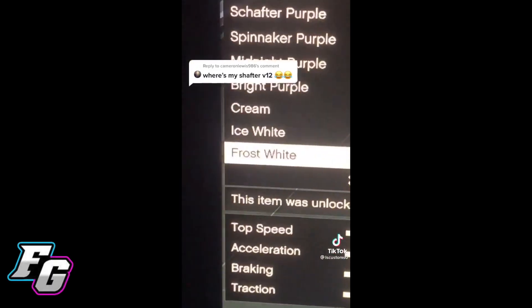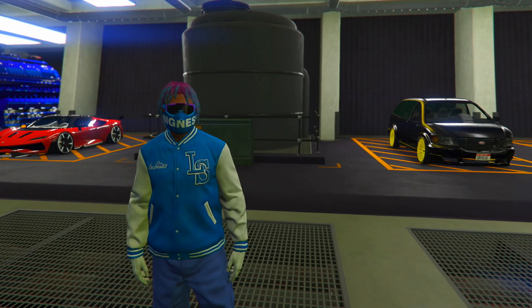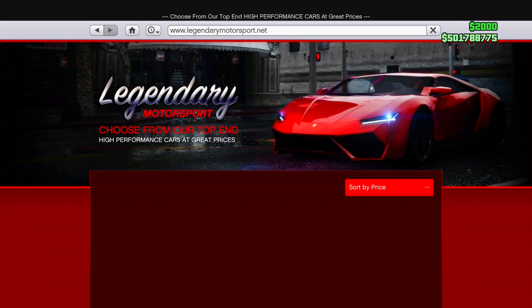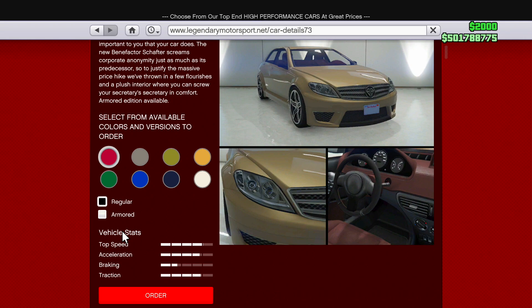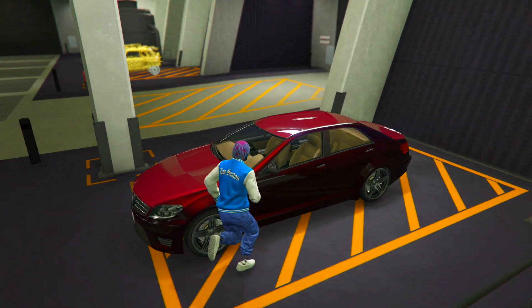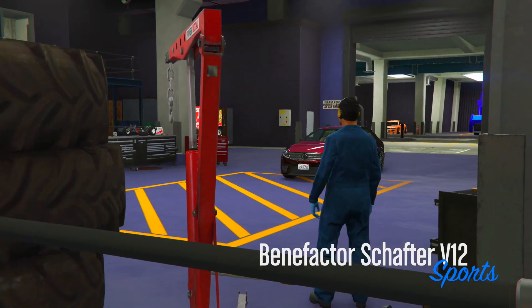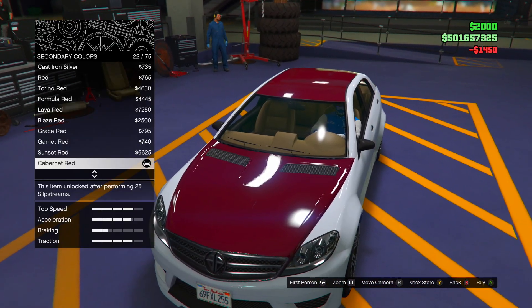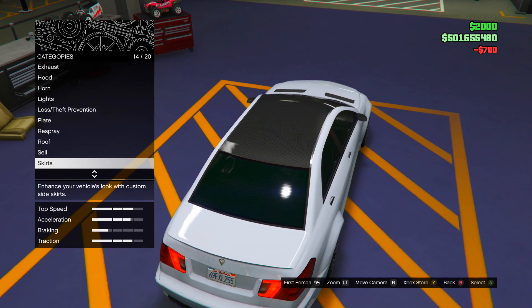Now the next TikTok — he's showing us how to customize a Chapter V12, which is a car that I actually really like. I have like maybe two different versions of these modded. We're going to go on Legendary Motorsport — yep, here it is, the Chapter V12 at $116,000, pretty cheap. We just bought it and here we go inside of the Arena Workshop putting the exact upgrades that he told us to put. When I was putting on the color, I feel like he messed up — I don't think you should put Frost White on this type of car.